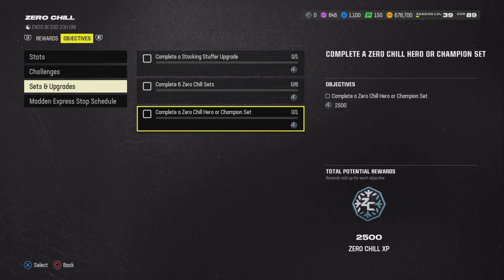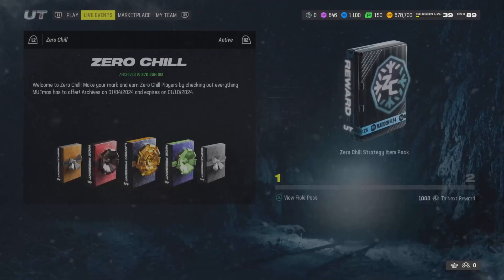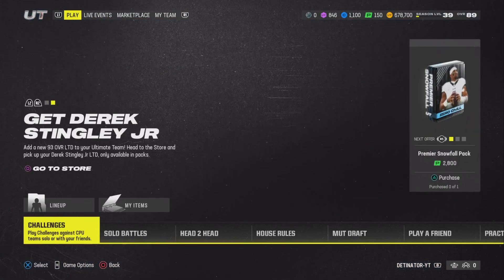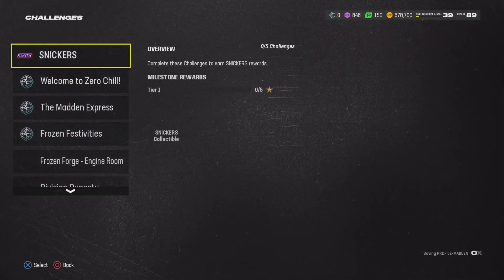Complete a Zero Chill hero champion set — oh man, that's good. We at least got 190 to start off, so we need a lot more of those. Do they have any challenges out here? Let's see what you can get out of the challenges — there's a bunch of them.